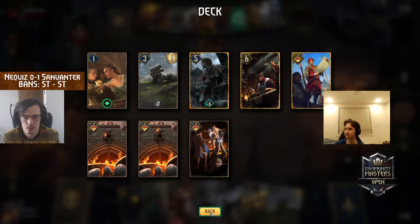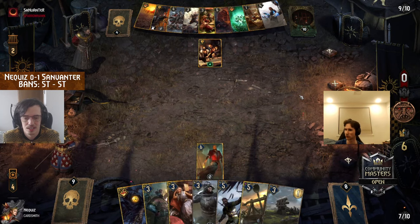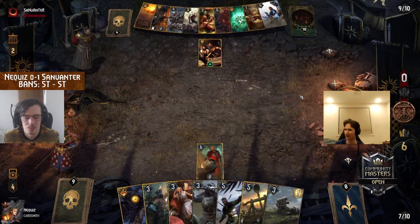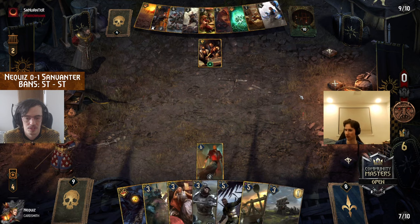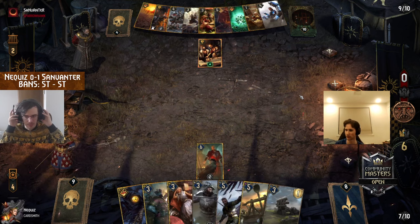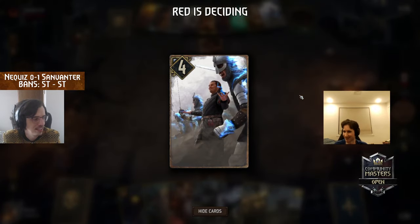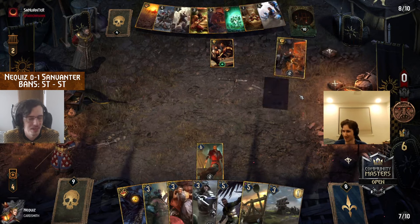There are no crew machines in deck for Nequiz at the moment — Caraballistas were played round one. Last mulligan brought Faltas Pride — Faltas just wanted to at least participate in this hangout of other kings. He wasn't invited himself, but at least he sent his Pride.